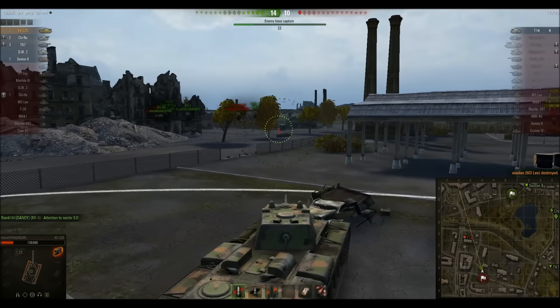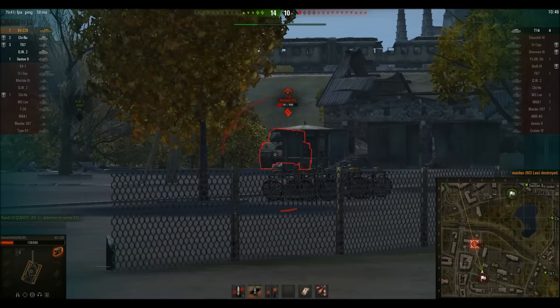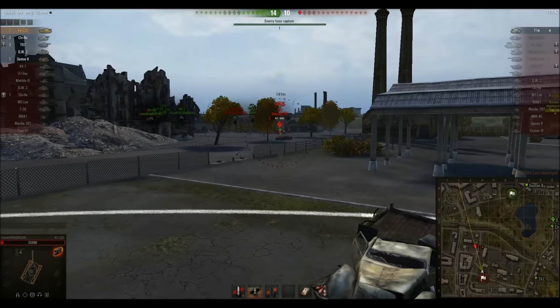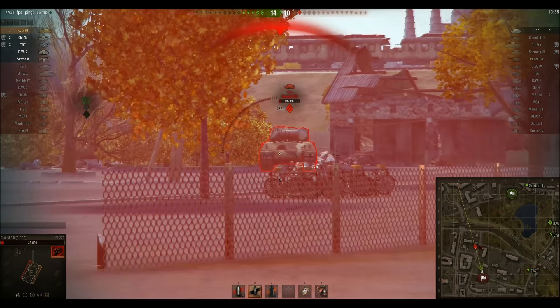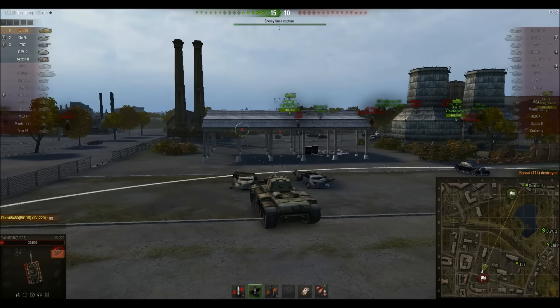He's going to load gold here. In my opinion, this is the correct thing to do because he's a 2-shot, and the T14 is also a 2-shot. So the T14 puts one into him and pens. Chris increases his angle, and you notice how the T14 bounces the next shot. Chris puts one into his lower plate and the T14 bounces again. And that's the game.